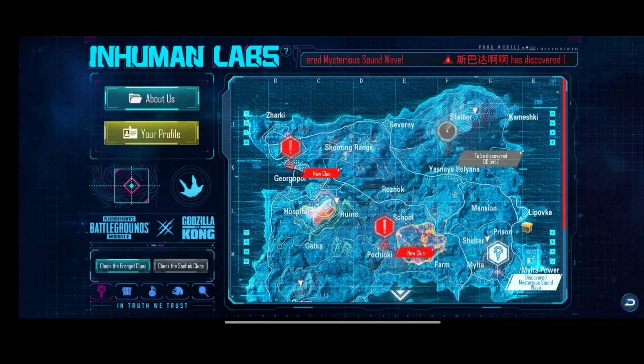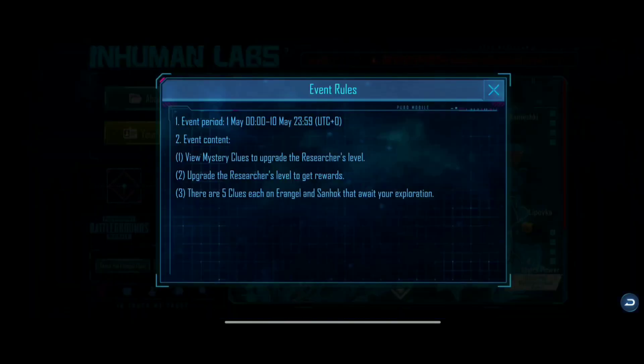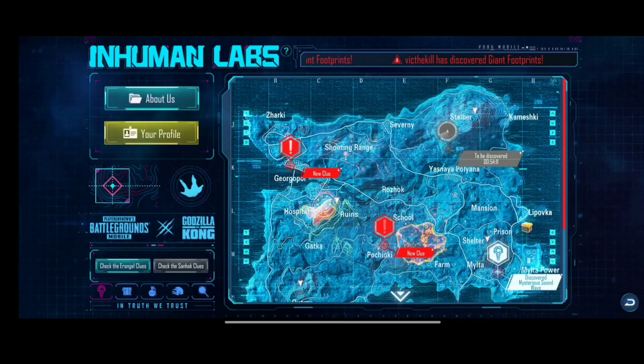Now you can see the map. Click the map — you can view the master clues to upgrade the research river. Upgrade the research river to get the maximum reward. You can see the red rose. There is a new clue. This map is not easy — open the map to see how you can save time.